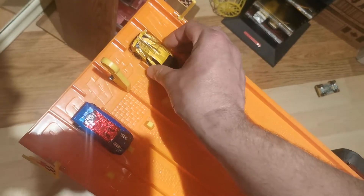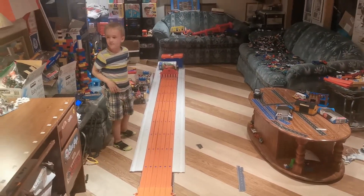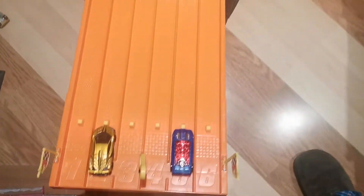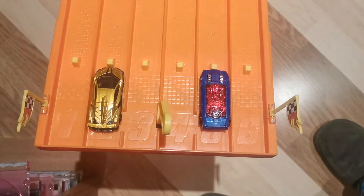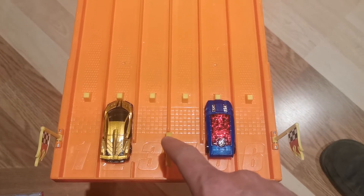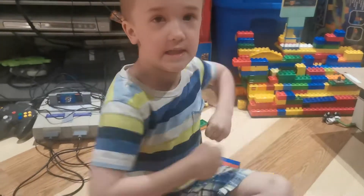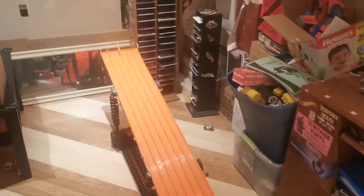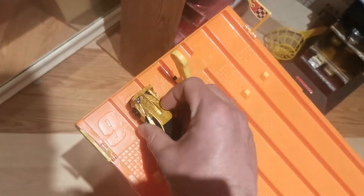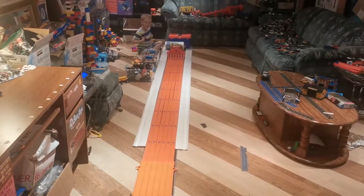First one to two wins gets the point for the team. One, two, three, go! It's the police car down the first hill at a quicker pace than the Zurus. The gold car got beat. Police car is up one. One, two, three, go — and the police car gets a nice jump. That's a quick one into the gates. Lamborghini is down one-nothing.